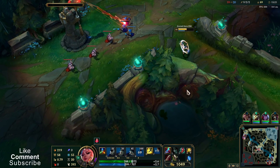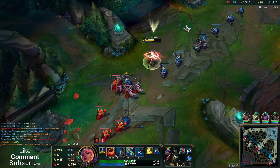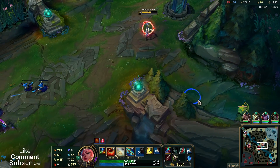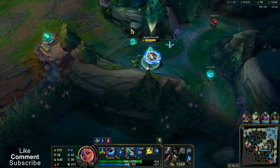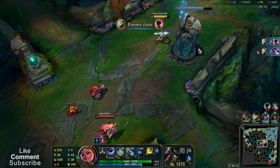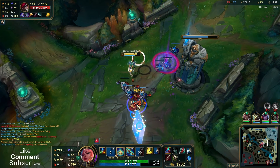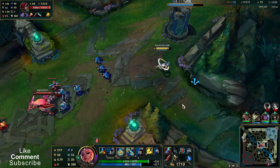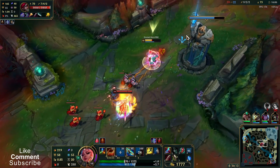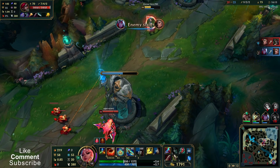Far away. I got Katarina! Your team has destroyed a turret. It's stacked Conqueror — I have to get away.